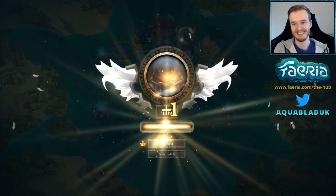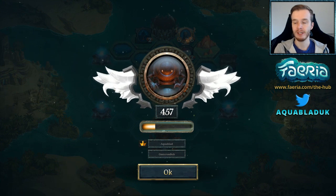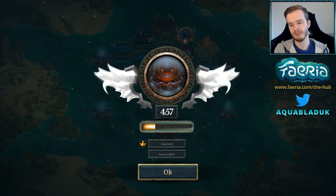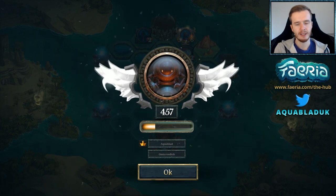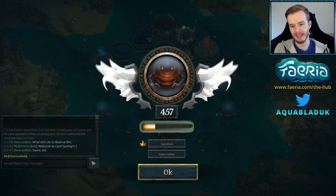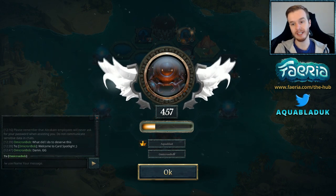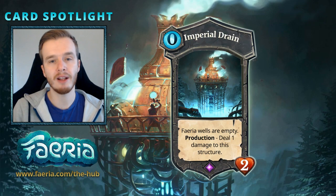There we go — red rush doing pretty well. We played against a bit of Crack Thorn, Dream Reaver, weird Event Wishes, and Yellow Events. We did pretty well but didn't get to play against Blue Jump, which would be a very good way to test that matchup. That wraps up this episode of Card Spotlight.